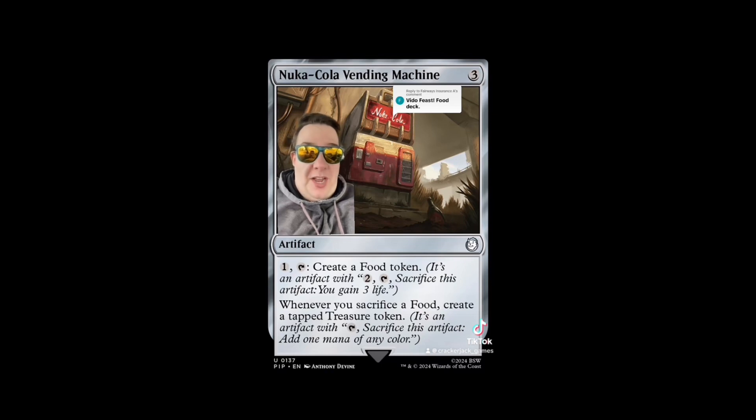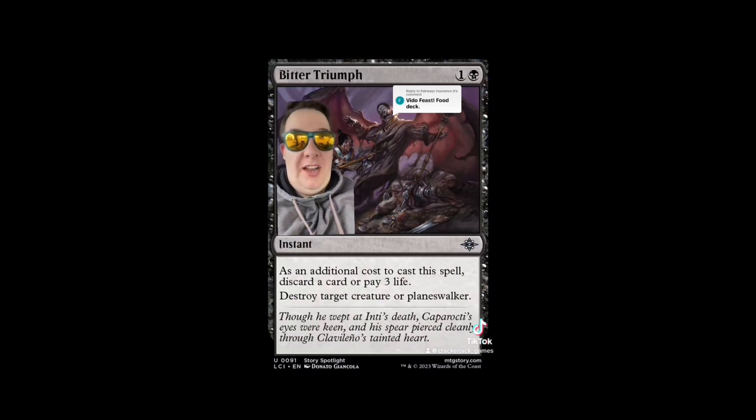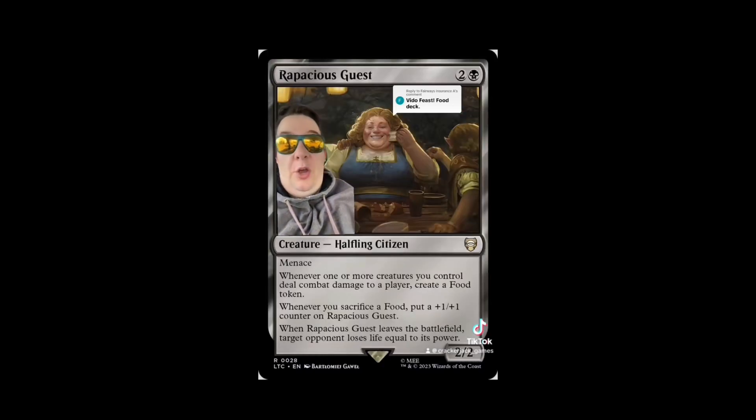We need to discard cards, and we have to discard cards to cast Asmo. New addition: Brass's Tunnel Grinder — this card is awesome and I keep putting it in more red decks. The fact that we get to put the cards into our graveyard rather than the bottom of our library is exactly where we want to be. We also get a new removal spell from Lost Caverns of Ixalan: Bitter Triumph — as an additional cost, discard a card, then destroy target creature. Discard, cast Asmo, go get the Cookbook — that all works great.